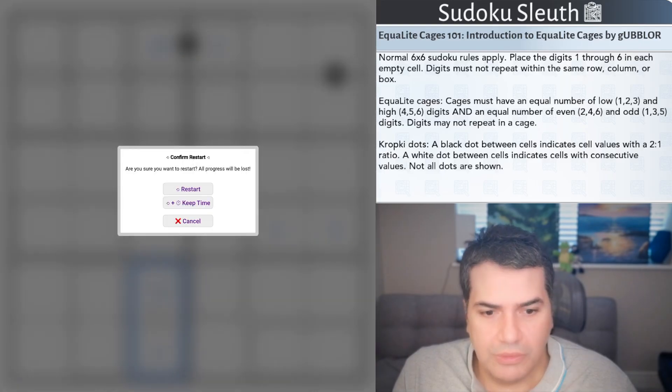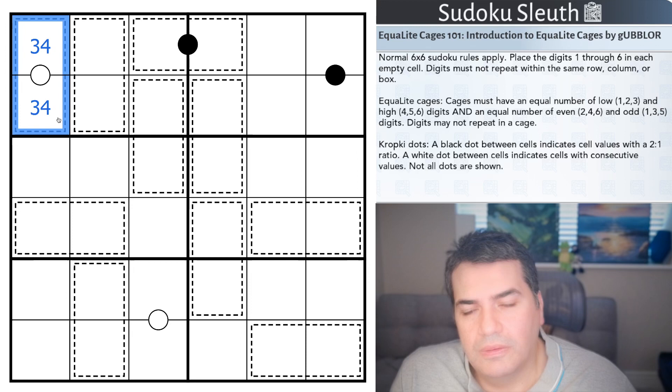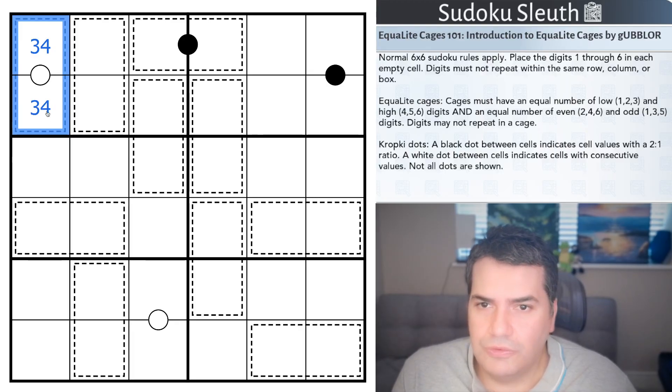I'm going to restart the clock and see how I get on. Right — I'm pretty sure that's a 3, 4 pair. We need a low digit and a high digit, and the only two that would qualify would be either side of the threshold at 3.5 — essentially 3 and 4.